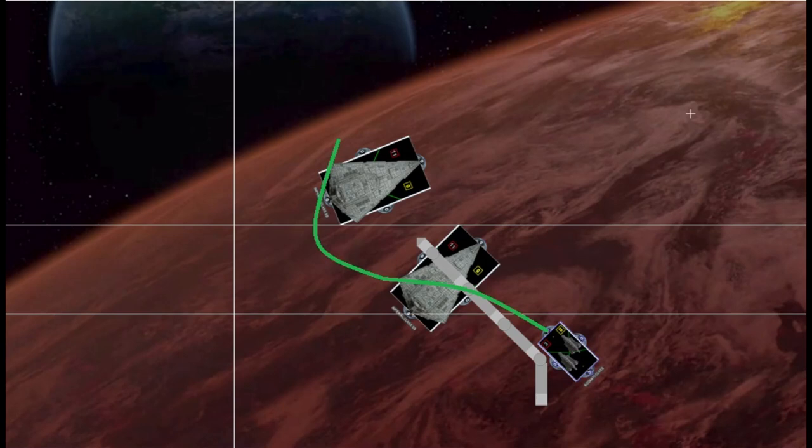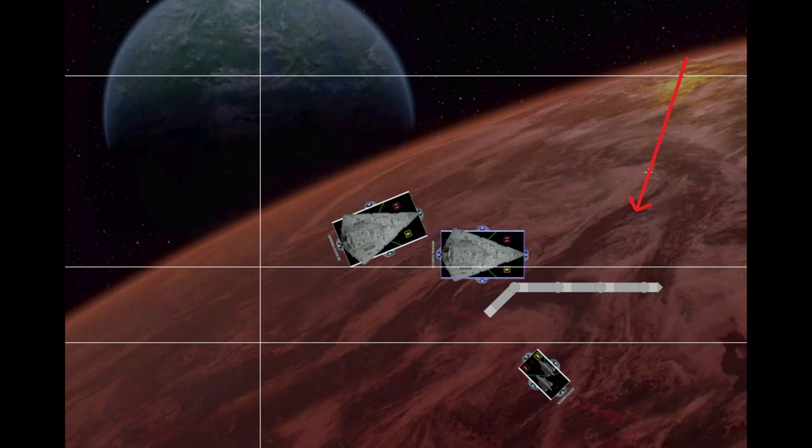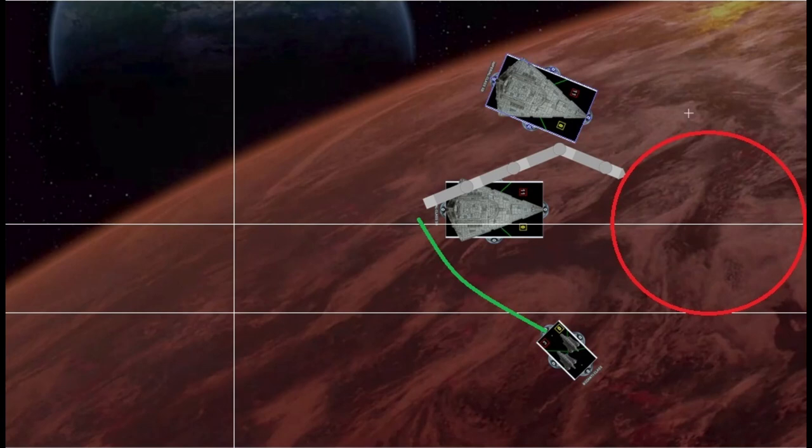A lot of times what I'll do is undercut with the flotilla. For example here I would come to speed one, double click to the left, preparing to follow a kind of green trajectory. Most flotillas have a comms net or some bubble effect — they don't have to be shooting their guns to be effective, they just need to be nearby. They can typically interact with the fleet via those auras from the rear arcs. On the second turn you're going to want to go with the inside ship first so you know exactly how much room the outside ship has, so you don't have an unintentional bump.